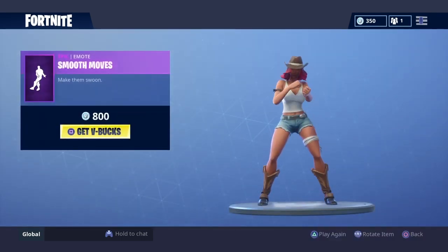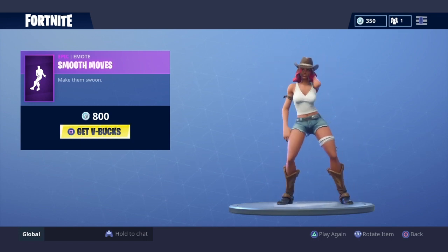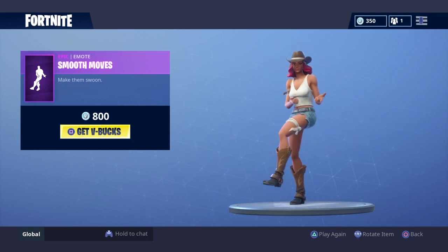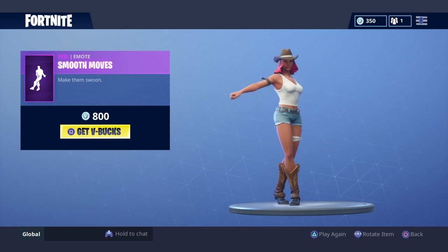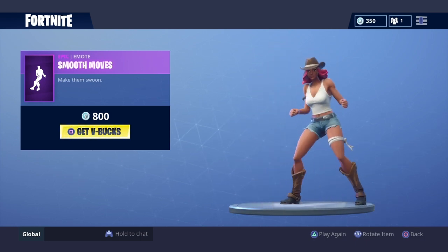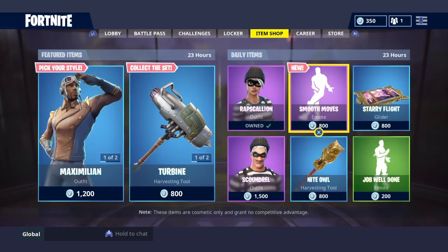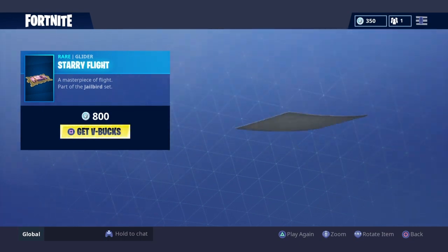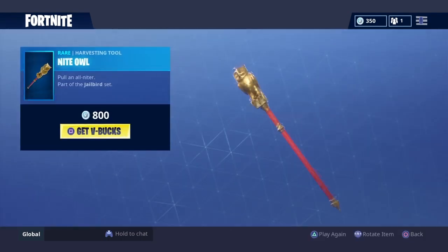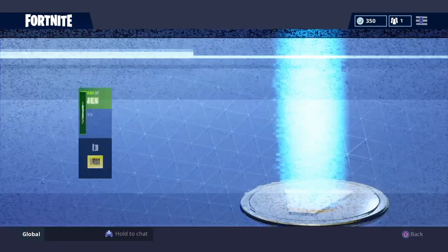Then we have this new emote which is awesome — Smooth Muse. Pretty cool, it suits this character pretty well. Yeah, that's the emote, pretty sick, I like it. And then we have the glider which is pretty old, the Night Owl pickaxe which is also pretty old, and that wraps up the shop.